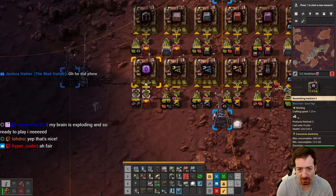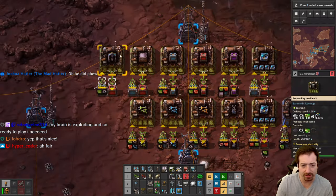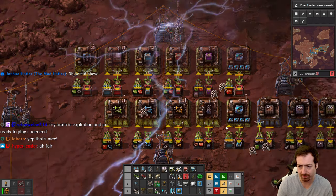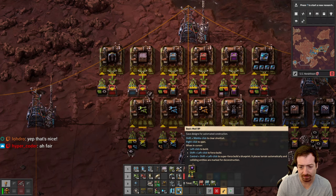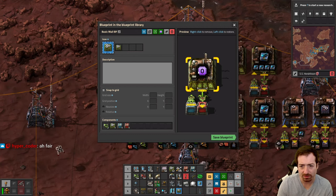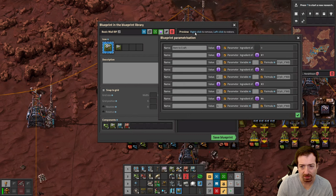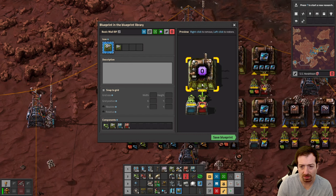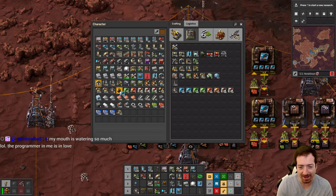Drills are done. Was there another item we needed other than drills? I don't remember. It would be cool if you could put modules into buildings from this view. I don't think you can.